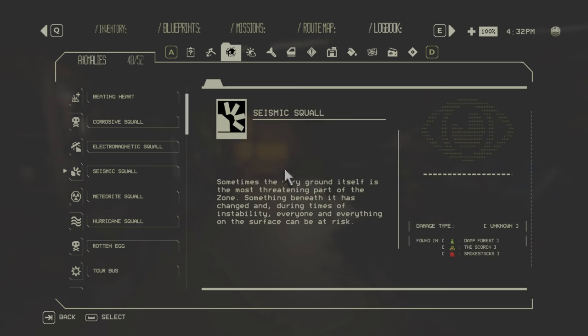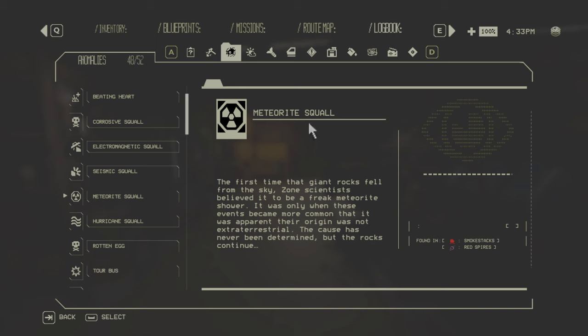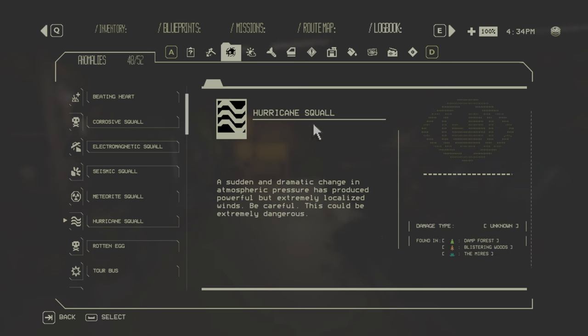Blistering — wooden red spires, only zone one and three. Then the Seismic Squall shakes the ground and more bollards come up from the ground to try to flip your car — very annoying, found in all three zones. The Meteorite Squall is only in zone three: big pillars fall from the sky and create radiation damage on landing. Finally the Hurricane Squall, only in zone one and two — high winds that can flip your car, but it's the easiest of the five squalls.